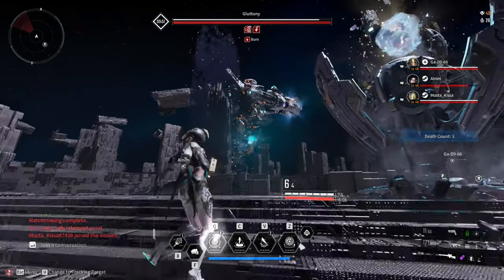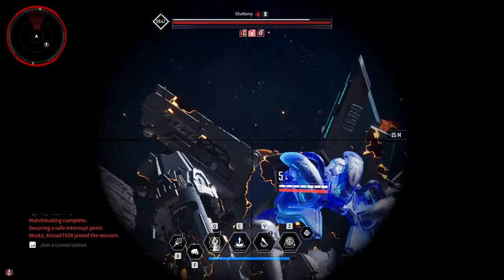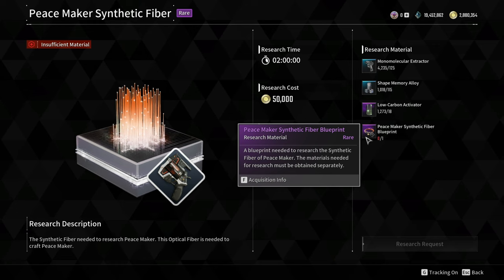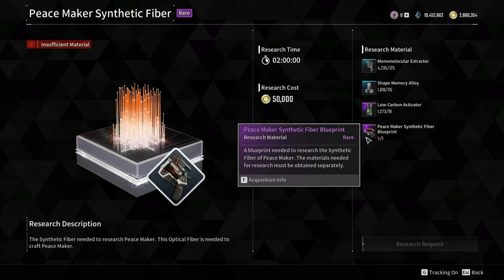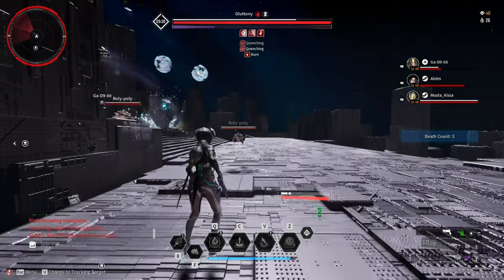I farmed Gluttony so many times just to get a level 4 Peacemaker and it was painful. I was really having trouble getting the Peacemaker Synthetic Fiber Blueprint, that's why it took so long. And because this is a public matchmaking, it made the boss fight incredibly challenging.